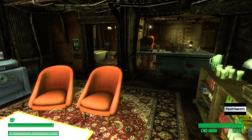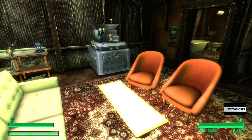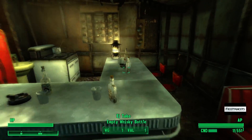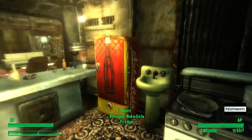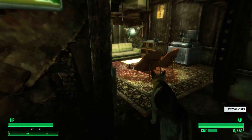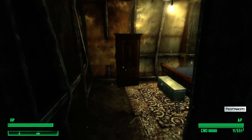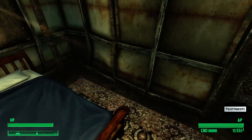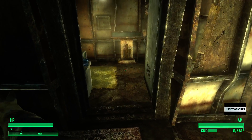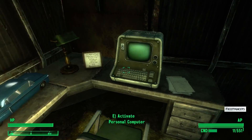As you can see, we purchased the pre-war theme and the decoration has changed in the house. So basically that's how you change the look of your house — you just go to see Moira, and you pick up those house themes from her.